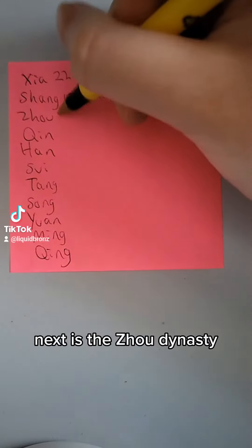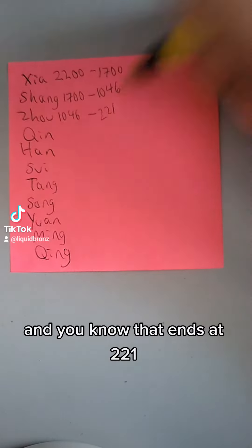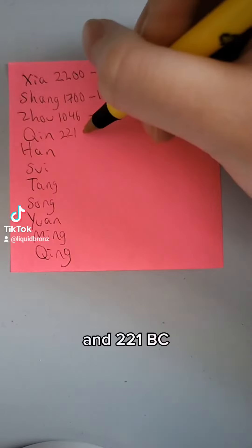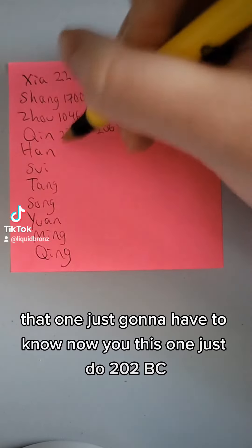Next we have the Zhou dynasty, so it's 1046 — some say 1045, close enough. And you know that ends at 221, because 221 is when the Qin united China in 221 BC, and that goes until 206 BC. That one you're just going to have to know.